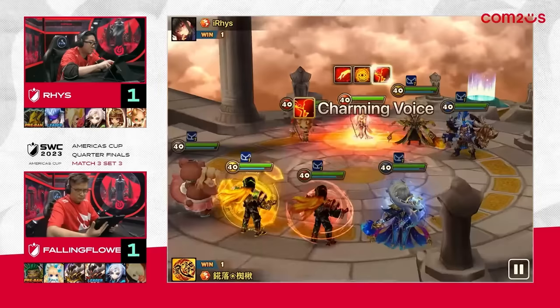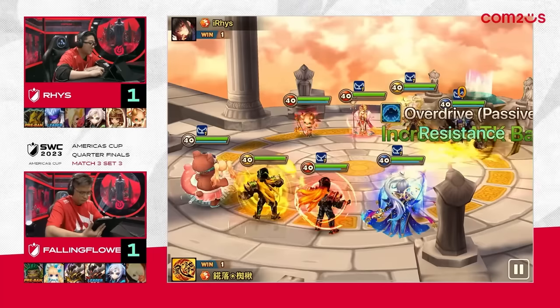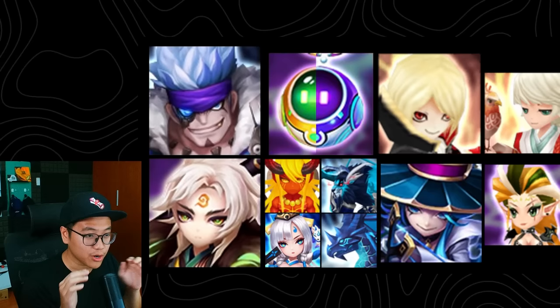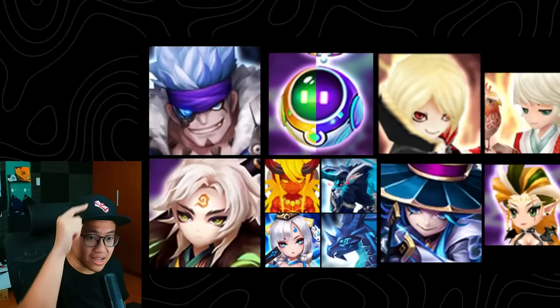If they try to outspeed you, you need to run high base speed units like Sekhmet, Zibala, Ethna, or Asher. For most people, Asher is going to be the most free-to-play high base speed unit. But the biggest mistake people draft with this team is over-contesting speed when the enemy is not trying to go first at all. If you see the enemy going with no speed lead — going with high passive units like Monkey King, Gio, and Camilla — and you are still committing to high speed units for no reason, you will not have enough control for the enemy.